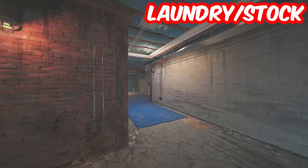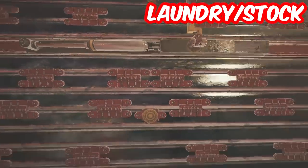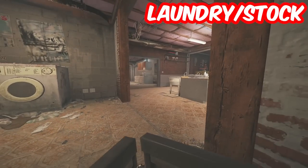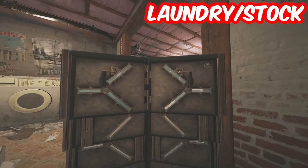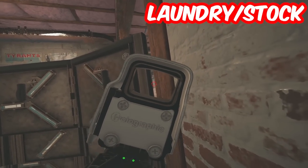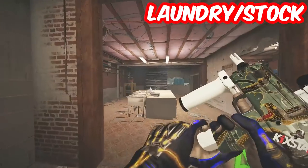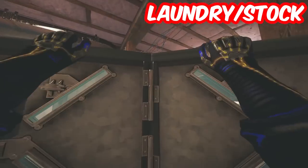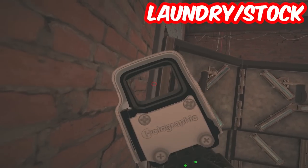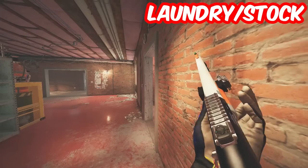If they somehow get rid of the bunker shield or get rid of your utility like ADS's but don't take the shield, pick up the shield and take it over. This is another good position into laundry — you get a really nice angle into the front side where you can hold it. You can also throw your smoke canisters over and hold them. Laundry is a very common position, so getting the shield there puts more pressure on them. ADS's will be put down as well to protect the shield. Another very powerful position for a shield is in the hallway watching towards freezer — there are a couple good angles you can hold and you can smoke off if you need to.